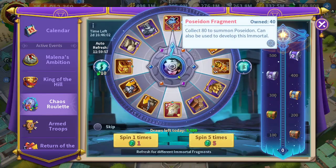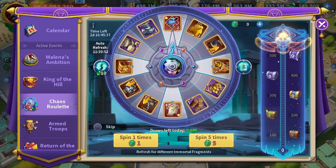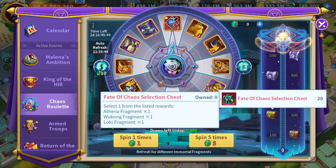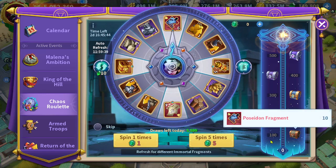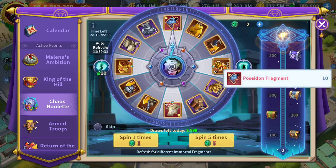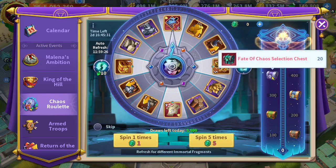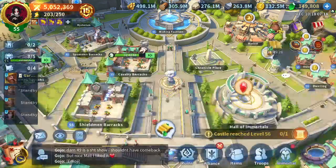Now you can play for Poseidon and get his exclusive artifact. You can get Poseidon's shards and also some schematic fragments for Poseidon's artifact. Sadly, the selection chest will only have fragments for Athena, Wukong, and Rookie — they should update it to add Poseidon's fragments. As you can see, the first chest has seven fragments, the third chest has Poseidon fragments, and the fifth chest will also have Poseidon fragments.